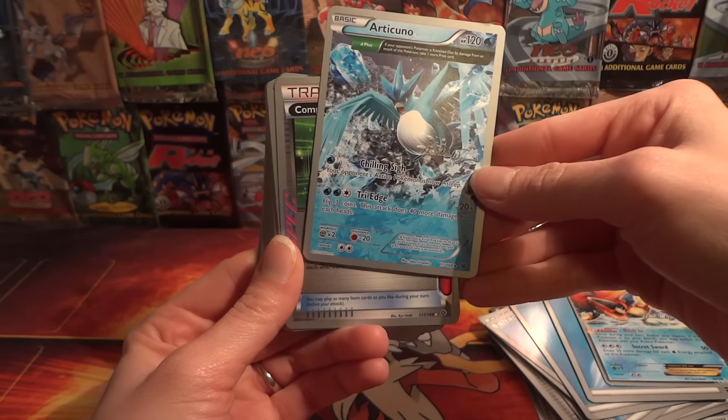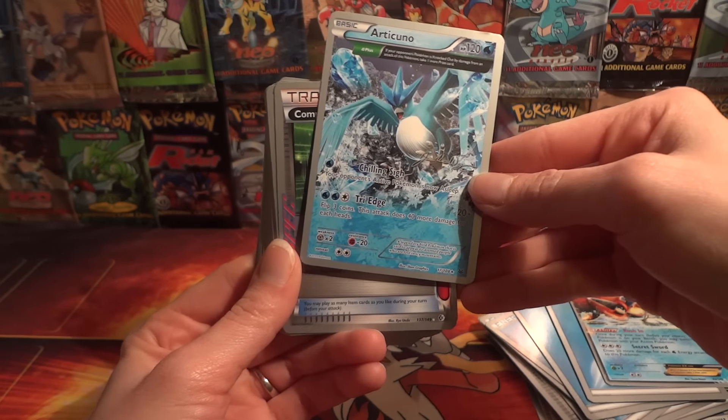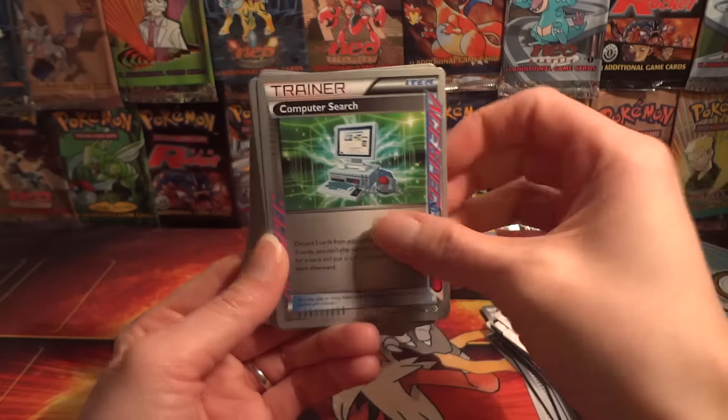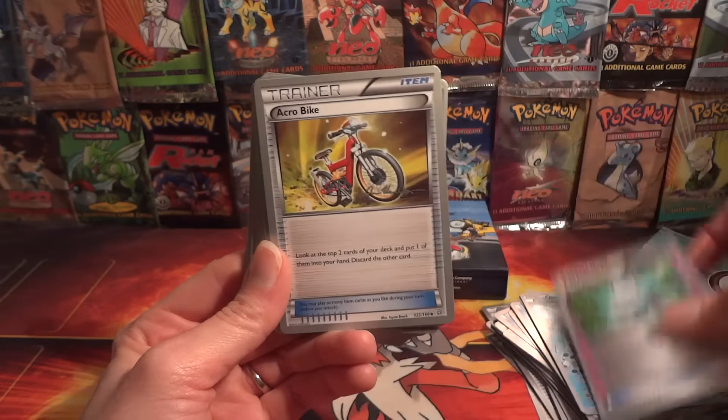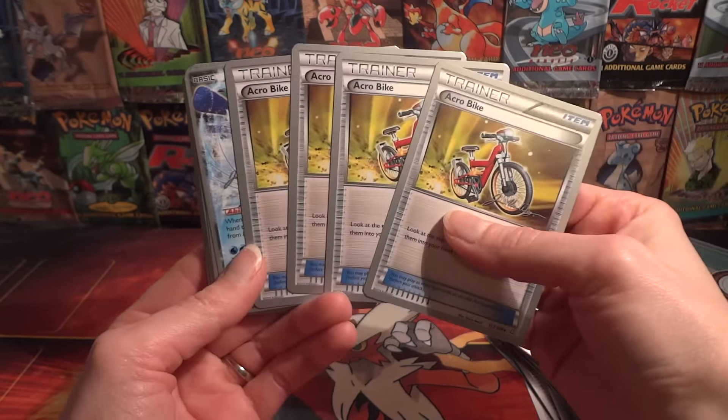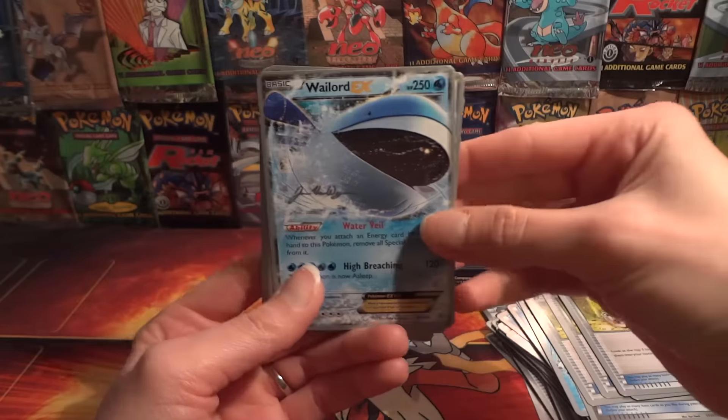I love Articuno. Chilling Sigh is nice putting your opponent to sleep, and Tri-Edge doing 40 on three coins — it can get nasty. Computer Search. Four Acrobike. One Wailord.